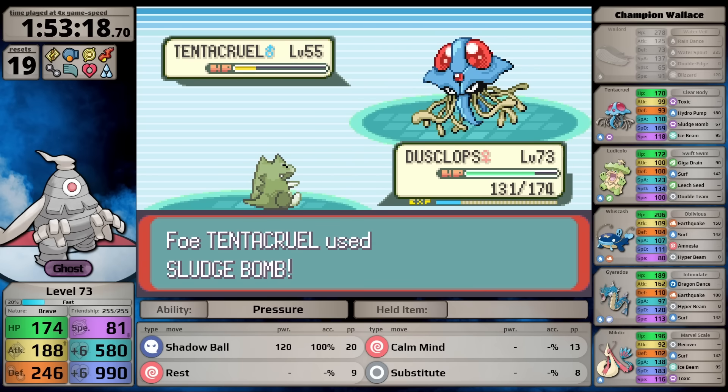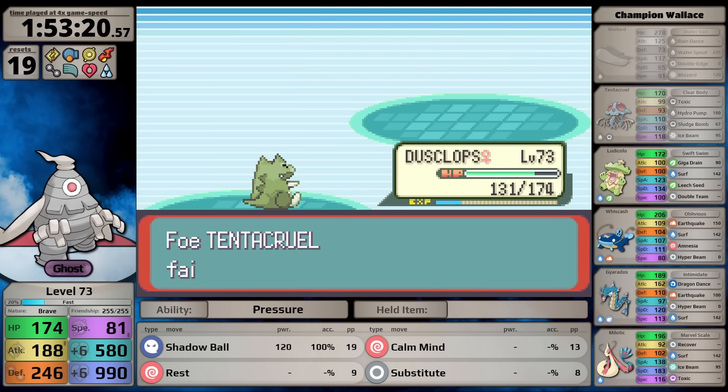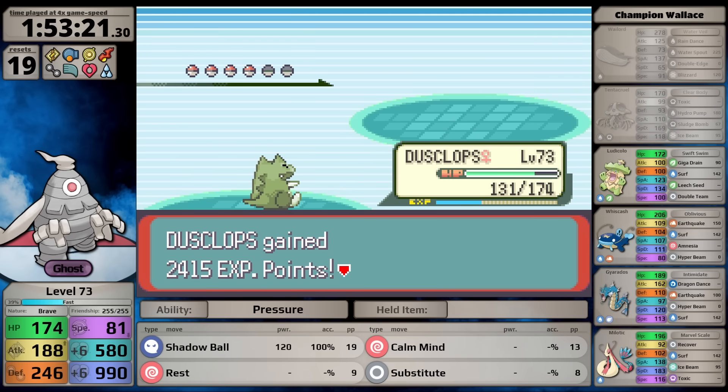The theory holds provided no critical hits. The Tentacruel takes two hits to knock out, doing some damage to my Substitute but not breaking it.